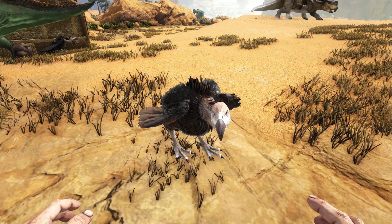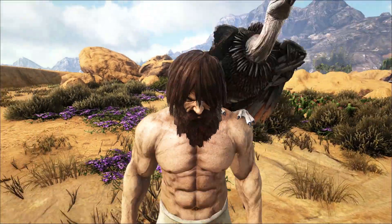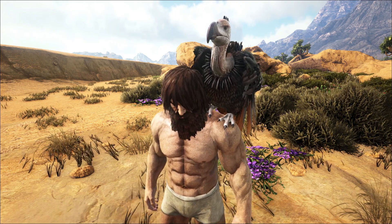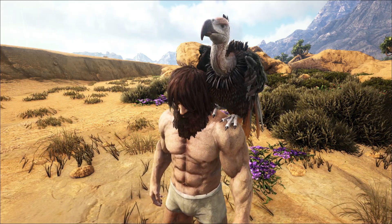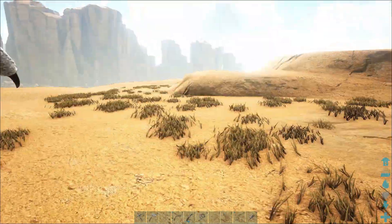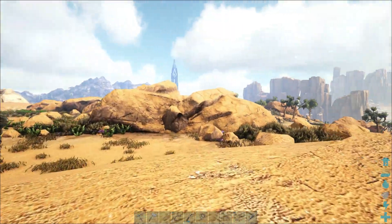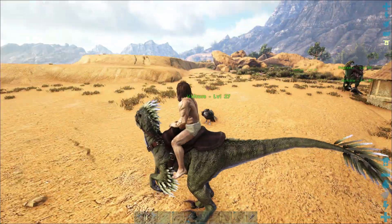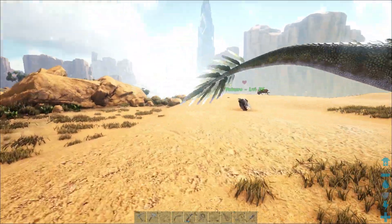As well as vultures being really good protection bodyguards for your base, you can also pick them up and have them on your shoulder — as you saw in the beginning. Unfortunately, unlike the Jerboas, they don't actually decrease weight or anything like that — they're just cool shoulder pets. For those wondering, if you do set them to aggressive they still won't attack anything. They just will not attack anything unless it is dead or it attacks you first.